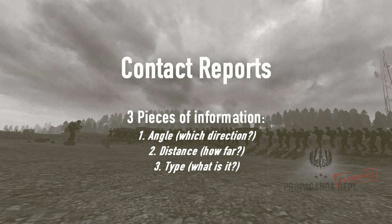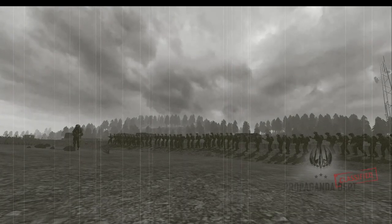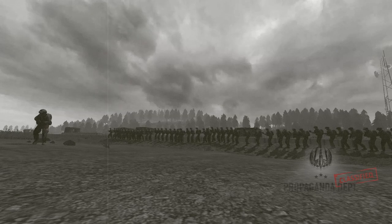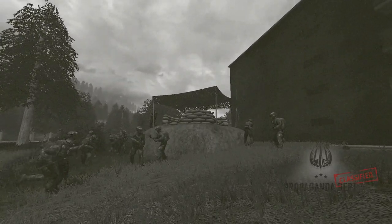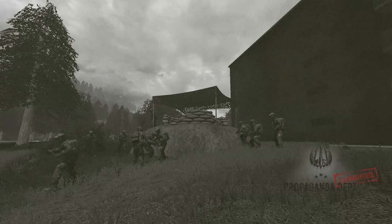For example, if I'm walking with my squad and I see an enemy rifleman off to my east a few blocks away, I will stop and say clearly on squad chat: 'enemy infantry east 75 meters.' Now everyone in your squad knows what you have seen and where, and can act on it properly, all with three simple pieces of information.